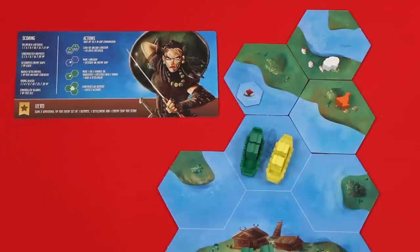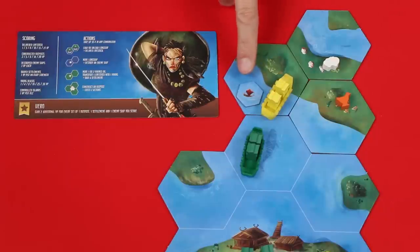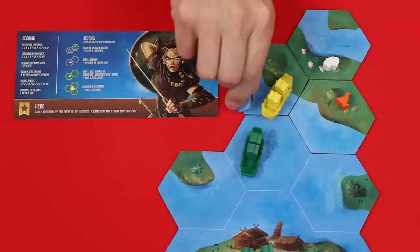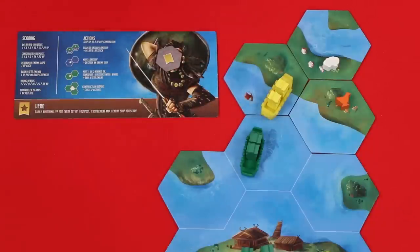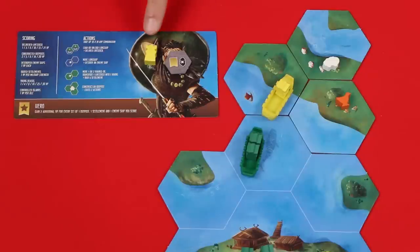However, if you want to spend an action to move into a space with one of these enemy ship tokens, your longship must have at least two Vikings in it. When you encounter an enemy boat, that token is destroyed. You'll flip it over, and if it shows this symbol, then place it on your captain sheet. If it instead shows these two symbols, you'll still place it on your sheet, but this means that one of your Vikings died in the battle, so you'll place one of them from your boat onto the sheet as well, where it will stay for the rest of the game. Vikings who die in sea battles and the ship tokens you collect will earn you points later in the game.